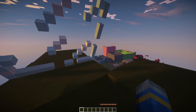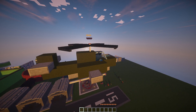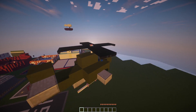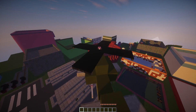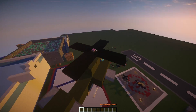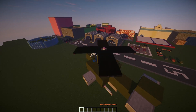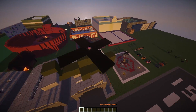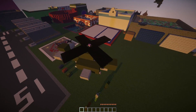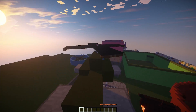Hey guys, welcome to another plugin tutorial. Today it's on vehicles. This is a fantastic plugin - you can see it in action right now, I'm currently flying a helicopter in Minecraft on my server without any mods. It's a fantastic premium plugin that is definitely worth the purchase as it has so many different vehicles: trains, planes, helicopters, rafts, cars, bikes, tanks, and parachutes.